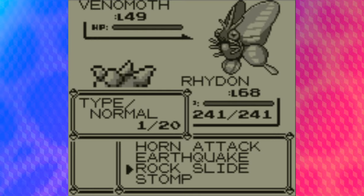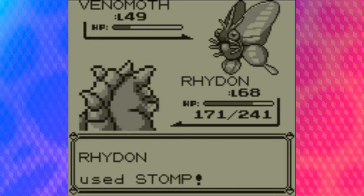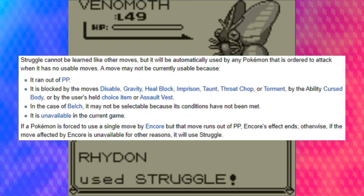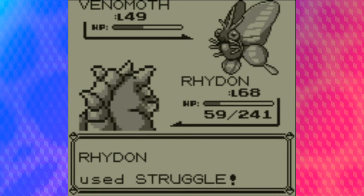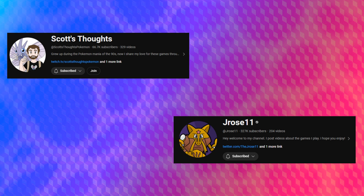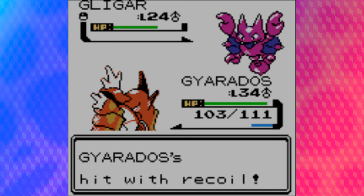The first major instance of this concept I want to talk about is the move Struggle. Struggle has existed since the very first games, Pokemon Red and Blue, and is a move used as a last resort when the attacking Pokemon has run out of PP for all of their moves, or under certain other circumstances, and has no other moves left to use. In the first generation, Struggle is actually a Normal-type move, meaning it can't affect Ghost-type Pokemon and Rock-type Pokemon resist it. But in Generation 2, Struggle was changed to become the first major typeless attack, dealing the same effectiveness to all Pokemon regardless of their typing.